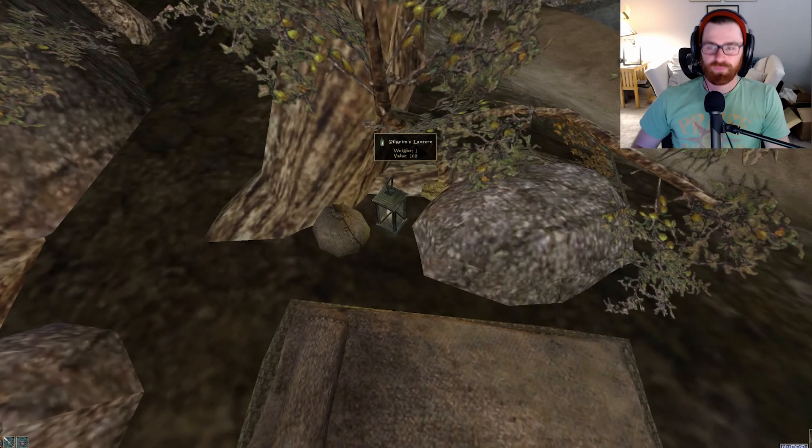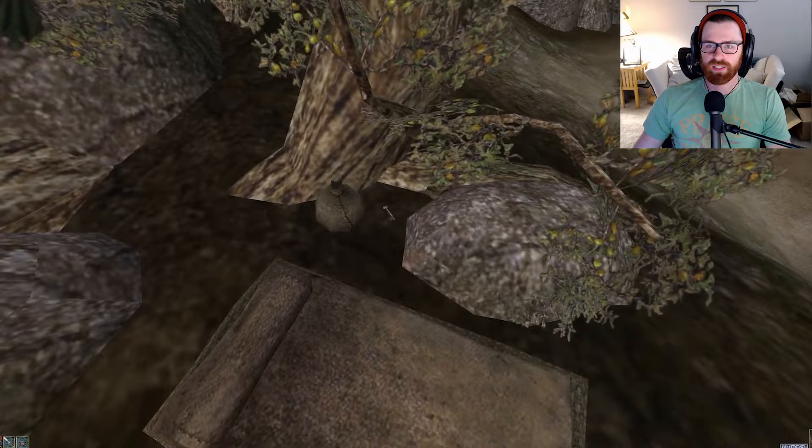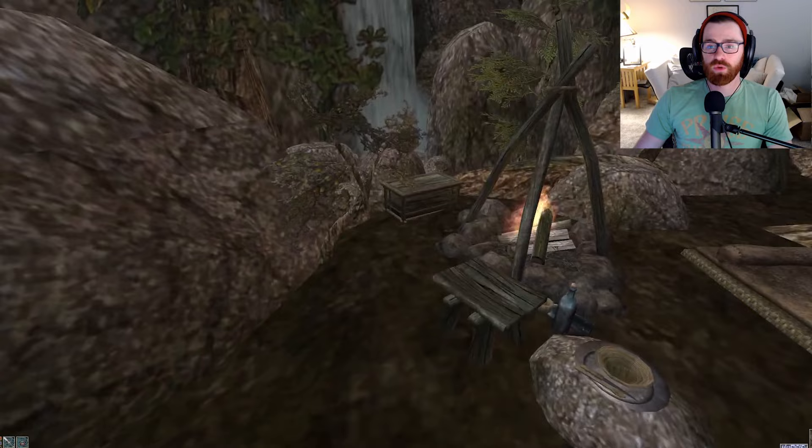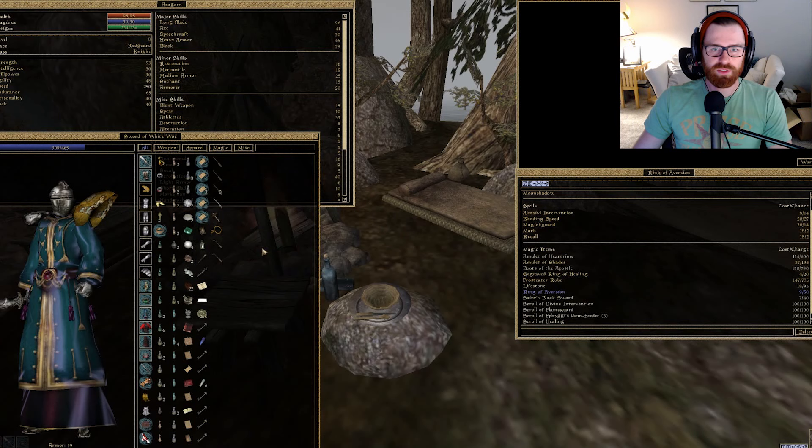Well, with that out of the way, let's put this away and head towards that campfire. This is actually an unmarked island, so it doesn't have a name. Just know that you need to go to the docks and then head northwest from Khuul. Once here, you will see a bedroll — but that's not the item. The item is actually this right here: this is the Pilgrim's Lantern. And we also have a little key under it.